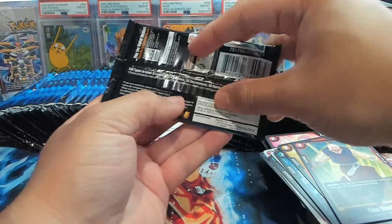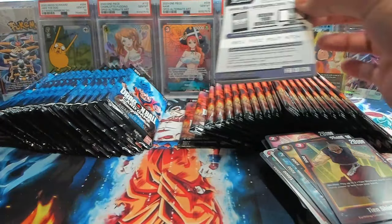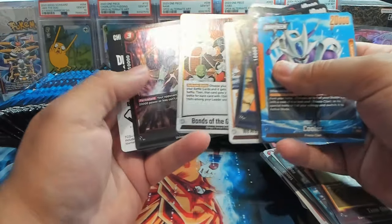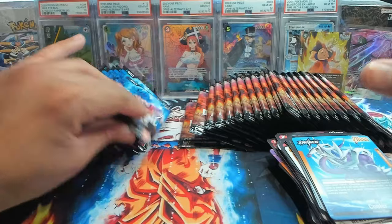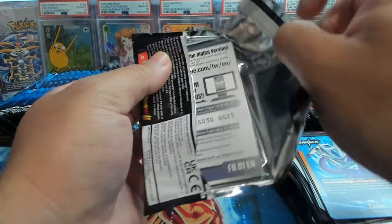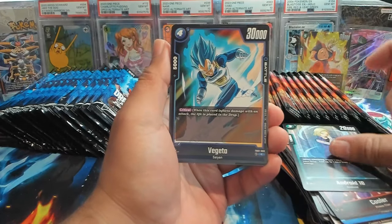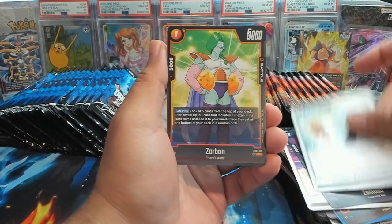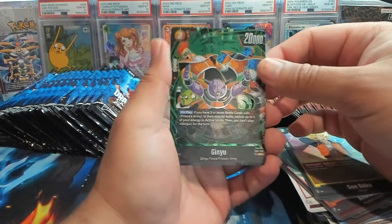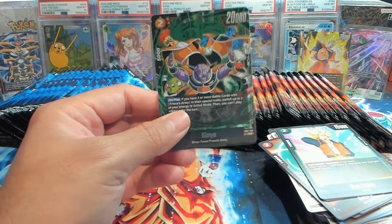We'll go back to Awakened Pulse. I've got another leader on the front there. If you all do play the game, let me know what leaders you're running. Currently I'm really having fun with the Android deck. I try to play Zamasu but I don't think I can play him right — it's a little tough. He's pretty much just a stall until late game type from what I'm seeing. We got an SR hit as well, which is a Ginyu.